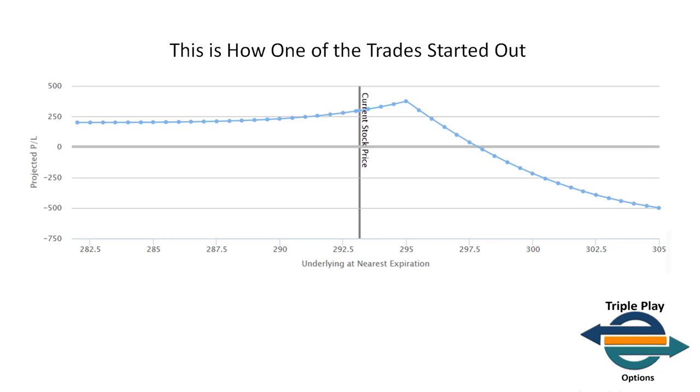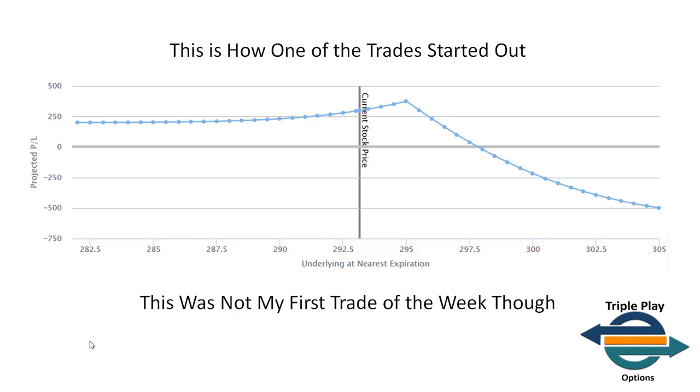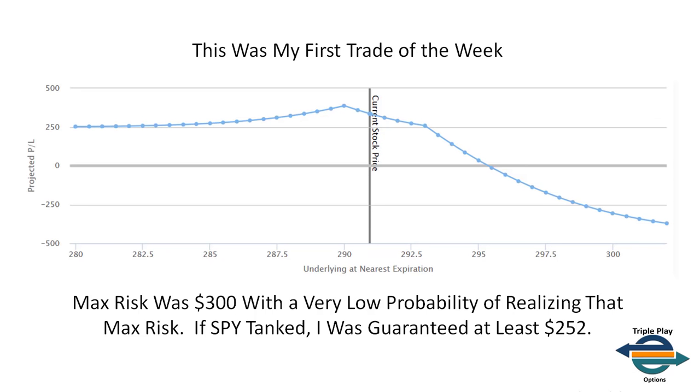I did not start off with that $500 risk trade. This is how one of the trades started — not how I started the very beginning trade on Tuesday. I actually started off with a smaller risk. This was not my first trade of the week, which is why I was willing to take a little more risk on this particular trade — because I already had another trade in place that had gone to risk-free projection status. Even though it says I was risking $500, because this was not my first trade, I was not actually risking $500 to the upside.